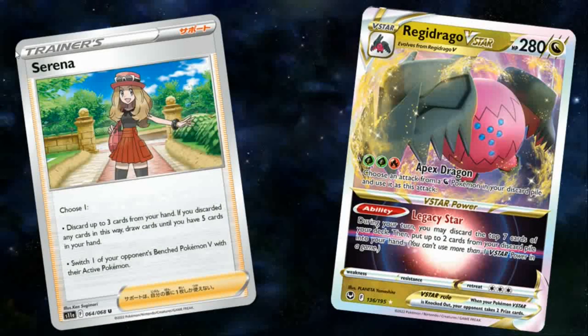Looking at some card translations, Regidrago V-Star is a brand new Dragon-type V-Star Pokemon with 280 HP, putting it up there with tanks like Arceus and Giratina. It also has no weakness or resistance — no resistance is something all Dragon Pokemon seem to have, but no weakness is a major thing in this game because wanted KOs are so crucial.